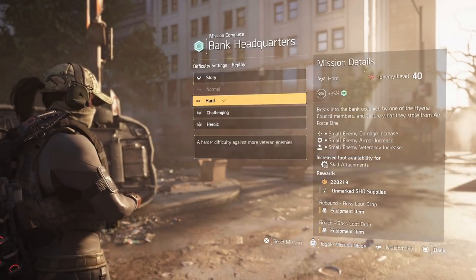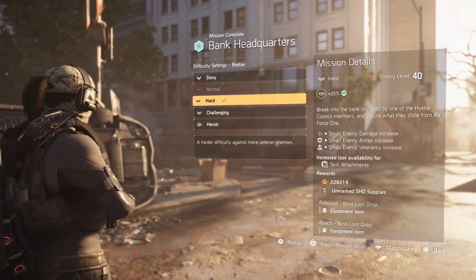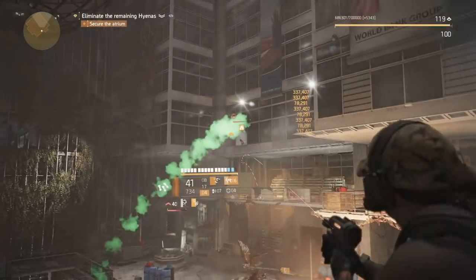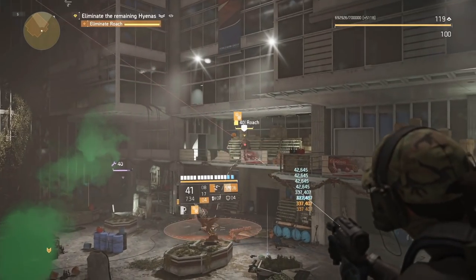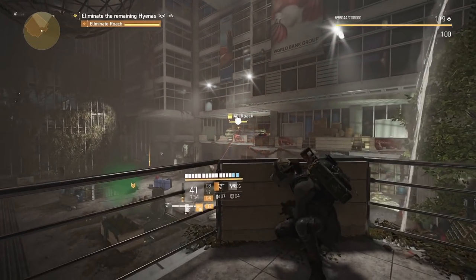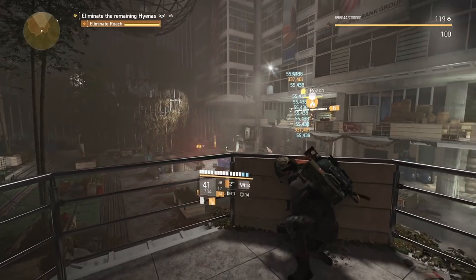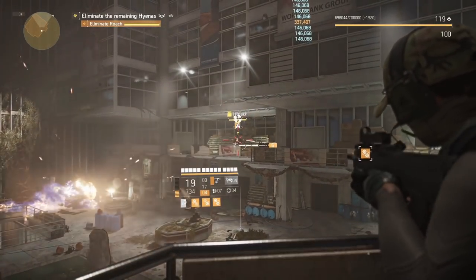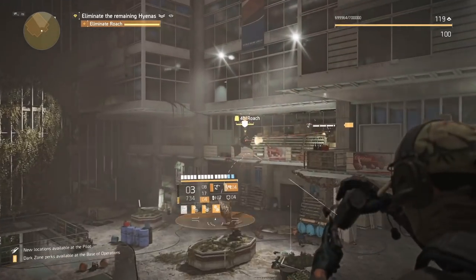An easy way to check you're on the right mode is to look at the bottom — it should say the boss loot drop is Roach. Once you get to the very end it's pretty simple, just finish it off. I highly recommend running through these on normal or hard like I'm doing here, because normal would be a little too boring for me so I put it on hard.